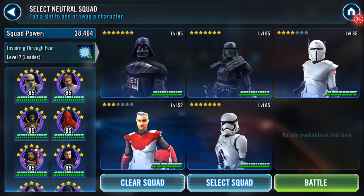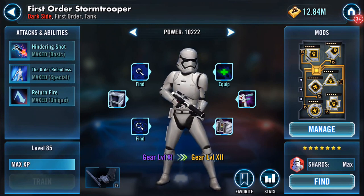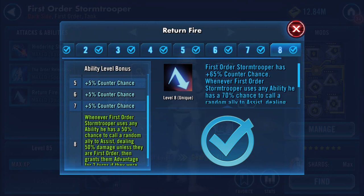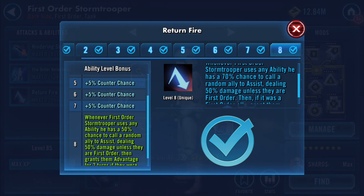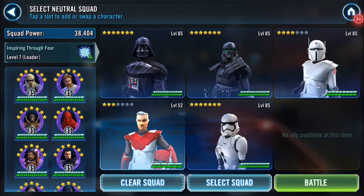I'm putting in First Order Stormtrooper — I've maxed him, and you don't know how difficult it is to keep saying that. His Return Fire ability: First Order Stormtrooper has a 65% counter chance, and whenever he uses any ability he has a 70% chance to call a random ally to assist dealing 50% damage. If it was a First Order ally, grant them Advantage for two turns. We don't have anyone else here who is First Order, but I find this quite interesting.